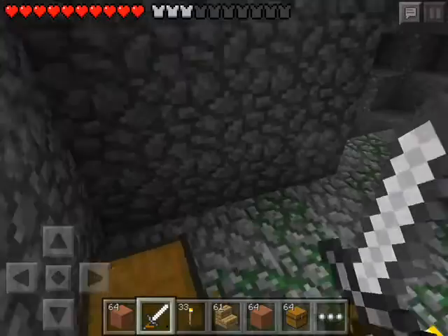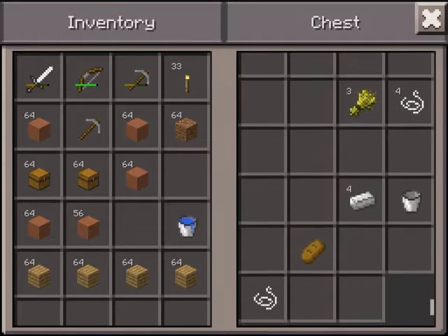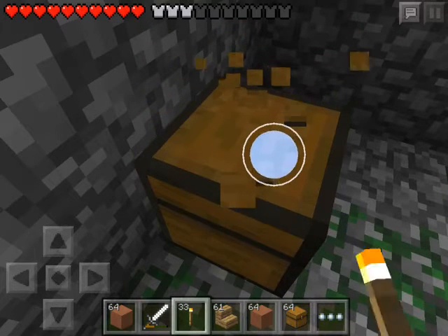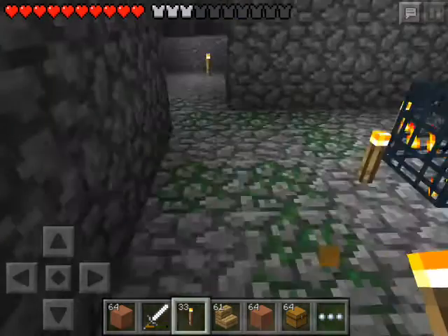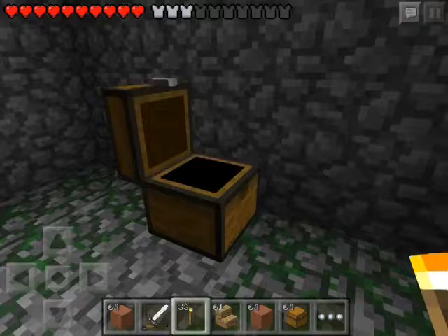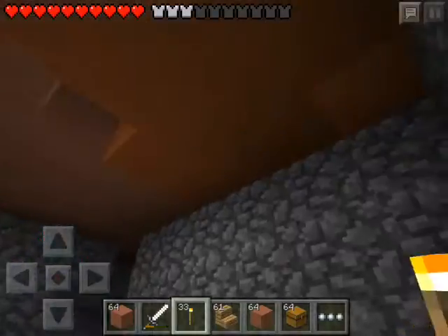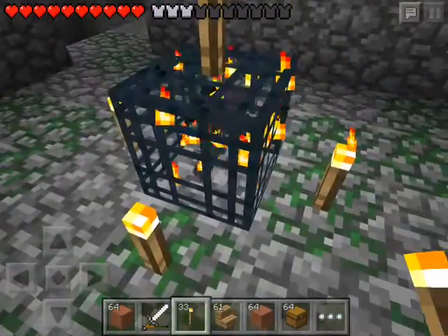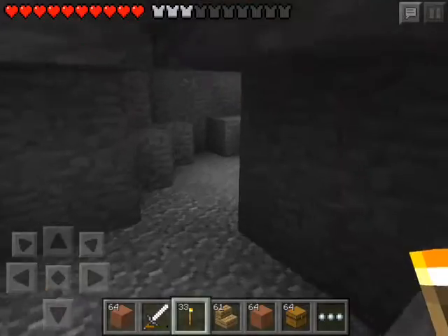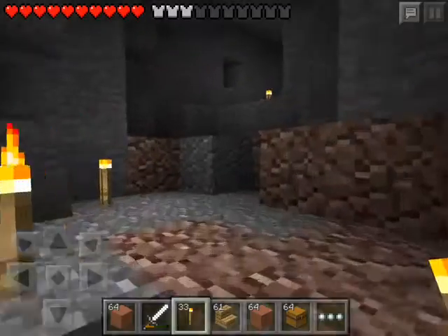Iron and buckets are useful. Let's use a torch — break it. One more iron. We have a lot of wheat. If the other spawner fails I can always just use this one, but it dead ends over here. I can turn this all into something useful.